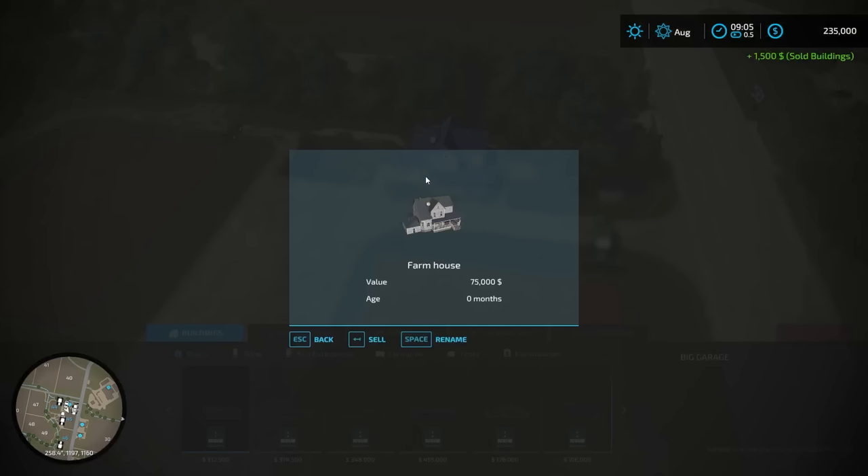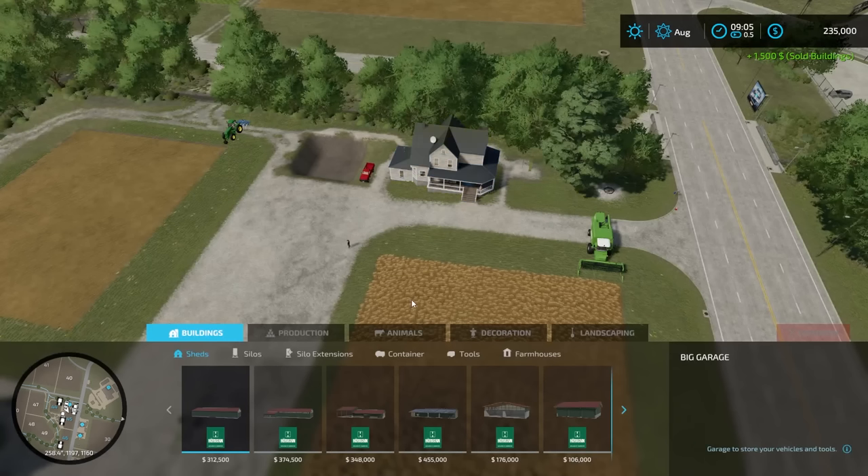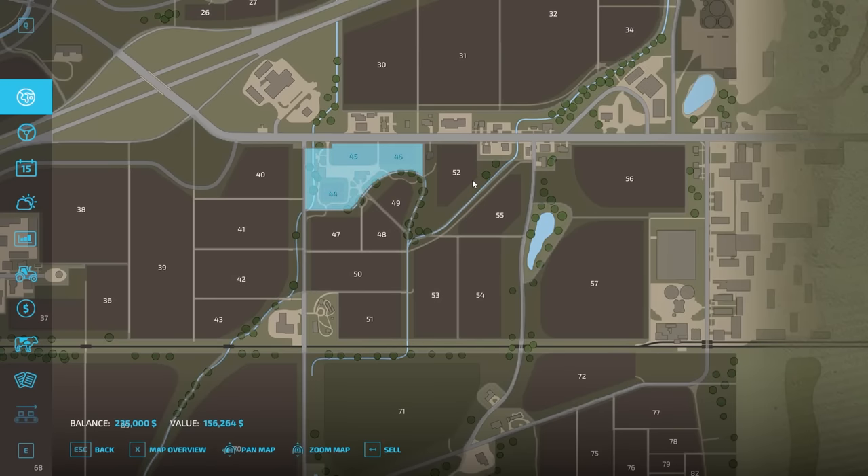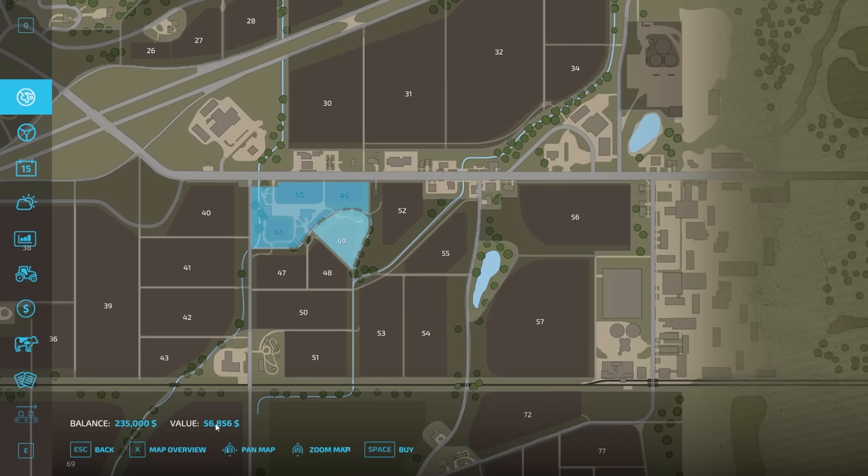Now we don't really need the farmhouse, but there's a reason we might want to hold onto it — I'll demonstrate that a little bit later. You can also sell unused land. In new farmer mode we own just this one piece of land, but if you had other pieces you weren't going to use, you could sell for $156,000 and buy a smaller one for $56,000, netting an extra $100,000. So if you're not using all your land, try to get a smaller plot nearby.